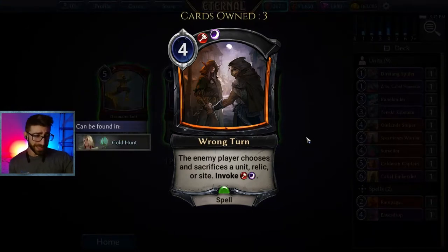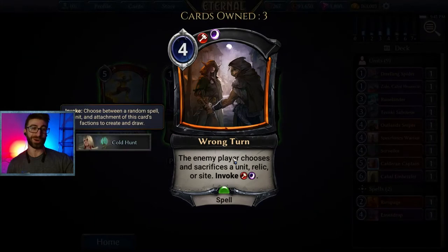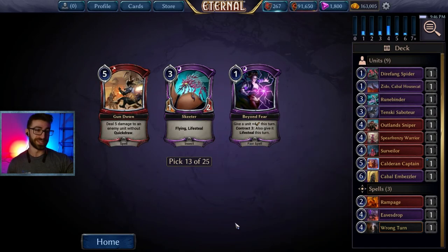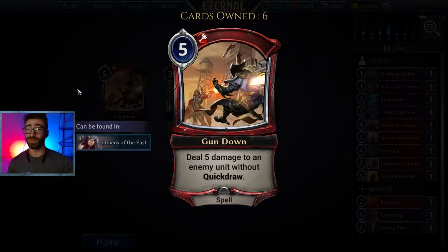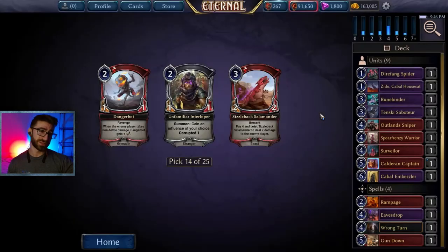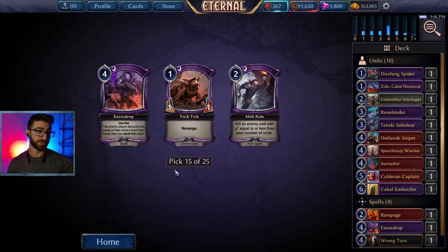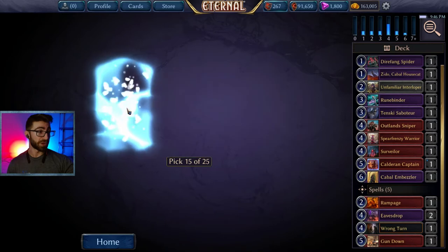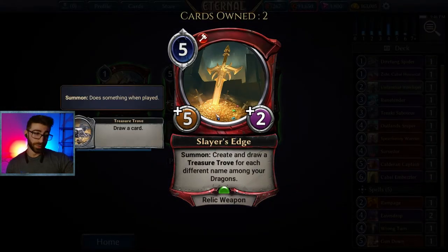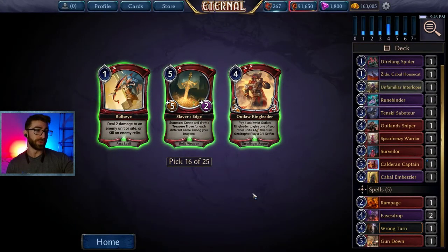Wrong Turn — not the best thing, but it sacrifices one of their units and you invoke. The card replaces itself with a selection of three cards: choose between a random spell, unit, or attachment. Super good — you take out one of their units and get to choose a new card. Gun Down deals five damage to kill a unit — yes, that is removal. We also have a pay-four twist option, but I kind of like just taking something to fix our influence and it's a two-drop, which we're in need of. Another Eavesdrop — I don't mind another Eavesdrop.